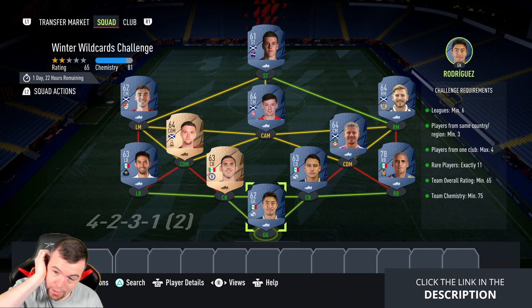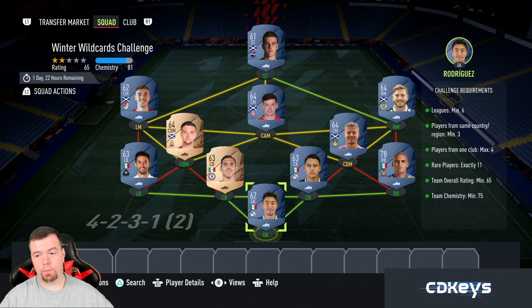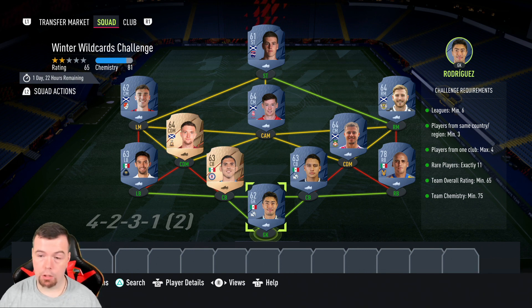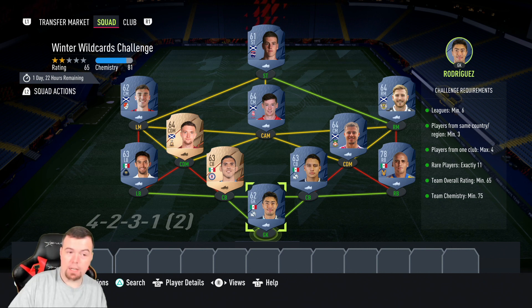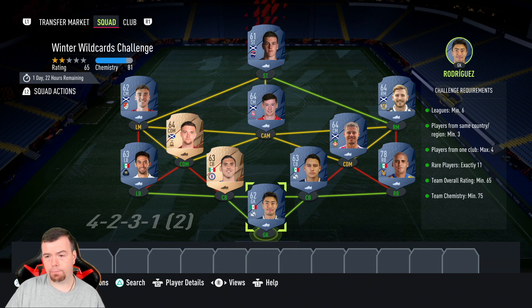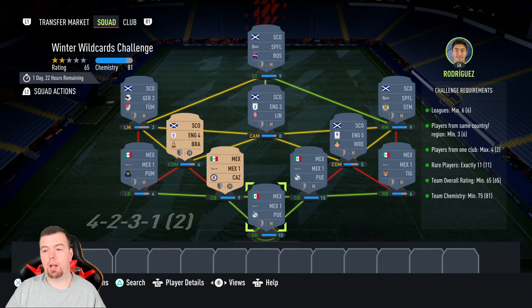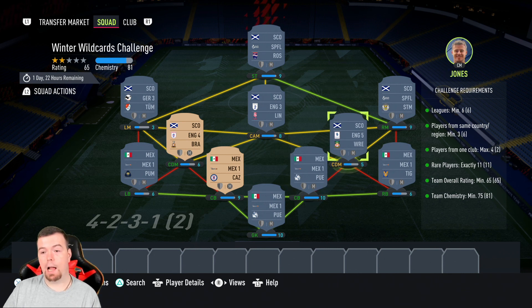We've got one player out of position technically, and two center mids in the CAM and CDM slots. For the defense, going one league and one nationality all-rare is straightforward. I went Mexican because there aren't actually that many rare bronze goalkeepers, which is really weird. Then up front I've gone Scottish — there's Scottish, Irish, and English options.